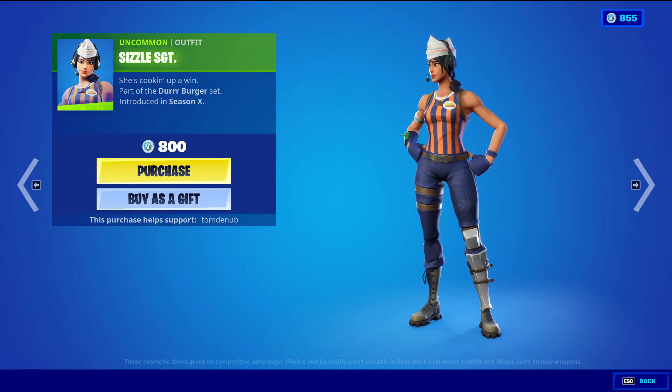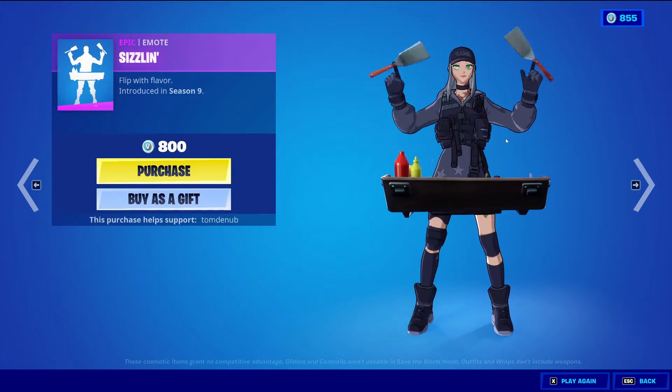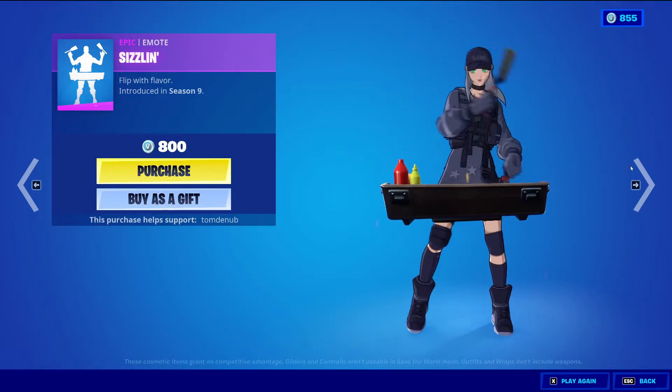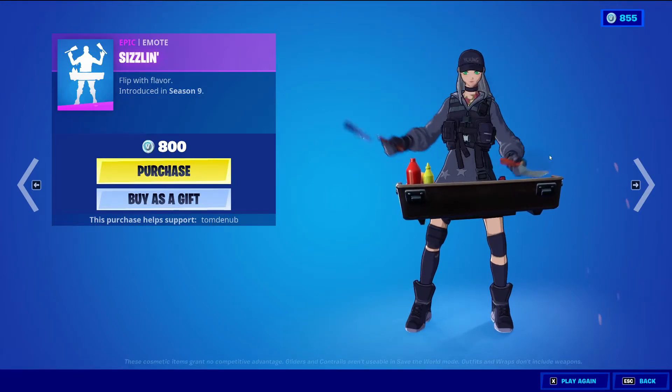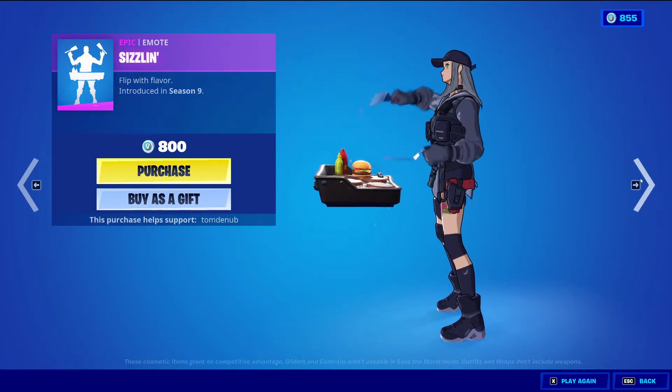Sizzle Sergeant — uncommon alpha — $800 V-Bucks. Grill Sergeant — uncommon alpha — $800 V-Bucks. Sizzling — epic emote — $800 V-Bucks. Over time the patties do become burnt the longer the emote lasts, so that's pretty cool.